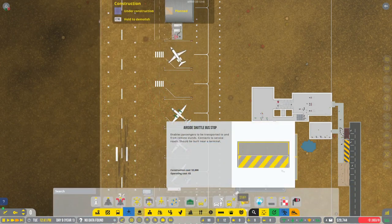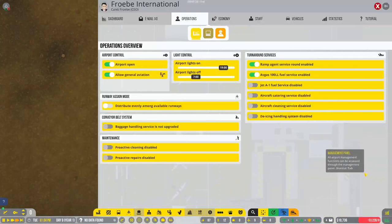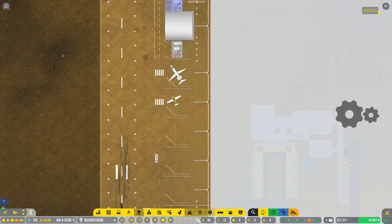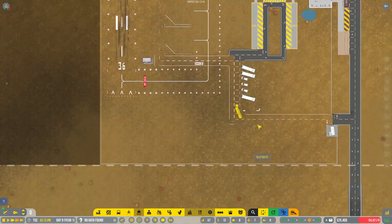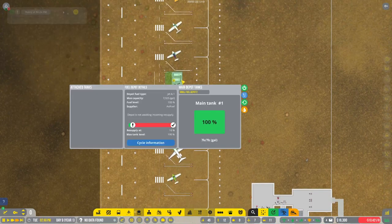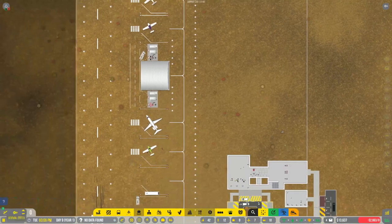We're going to put in the Jet A1 fuel system which is only $8,000 — great, so we'll put that in. We will buy vehicles — avgas trucks. Let's go ahead and buy two of those. That's up and running. Now we just need the fuel — there it is. Now I can turn on gas service and get even more cash from my planes.